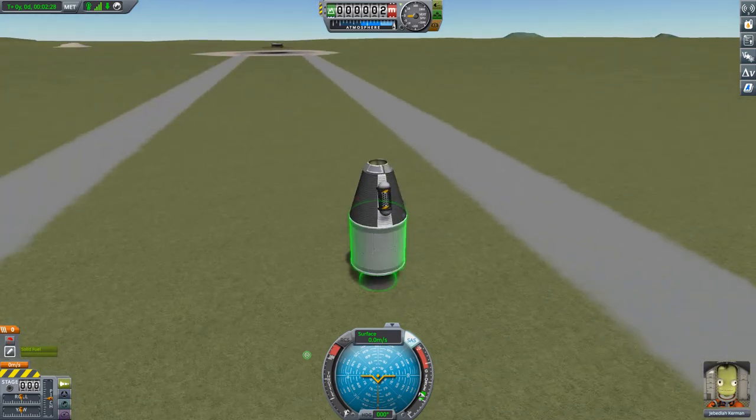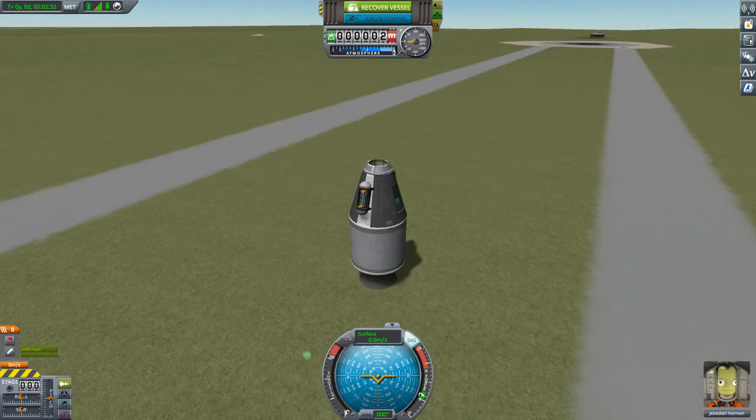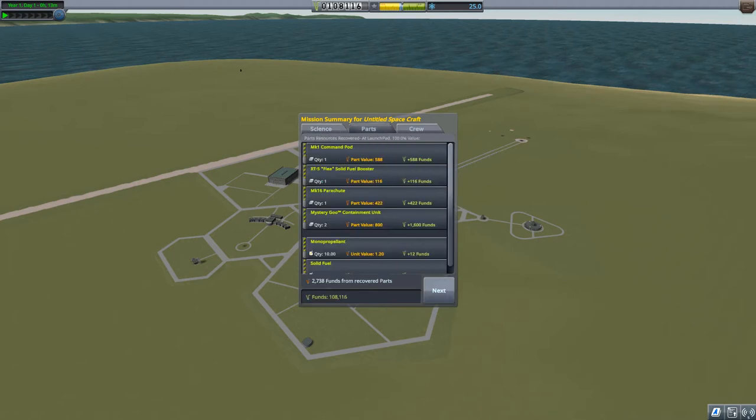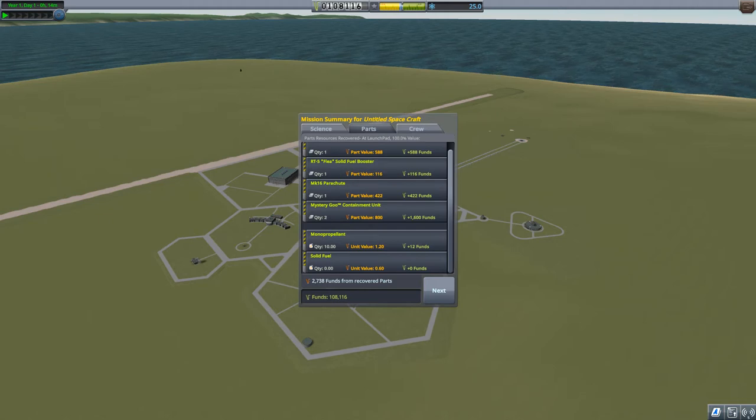Successful flight! We press the green button to recover the vessel. We earned 15 science points from the two Mystery Goo experiments, plus some for recovering a vessel that survived the flight. Recovery science points you only get for doing something the first time - it constantly decreases after that. We also get our funds back - on the launch pad and runway you get the full cost of your craft refunded, minus the fuel burned.